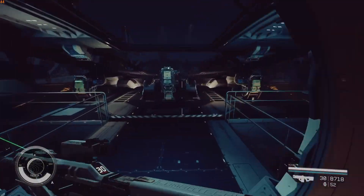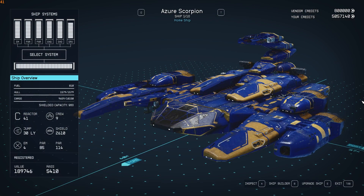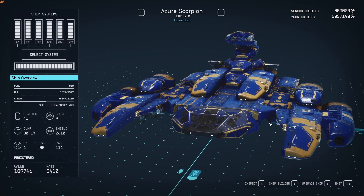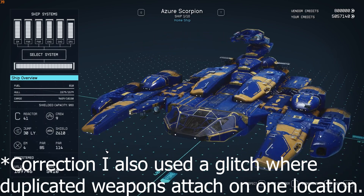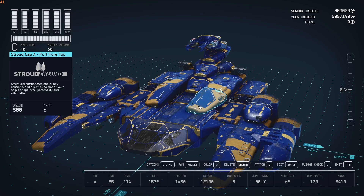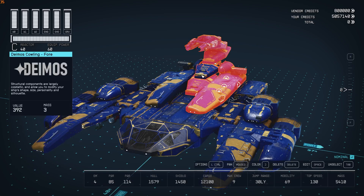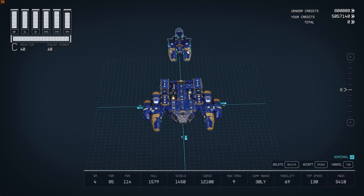That's the tour of my ship. This is going to be the build video showing how I built the Azure Scorpion. I did use the glitch where you fuse items - apart from that, there are no mods or other glitches being used. It's just the rotate technique to make things fit and merge. So I'm going to take all these parts off and move them back to show you.